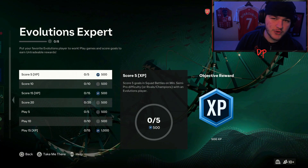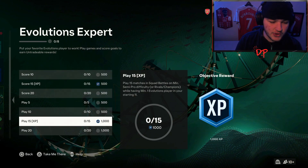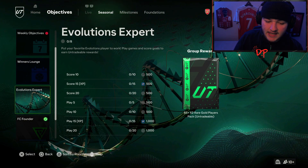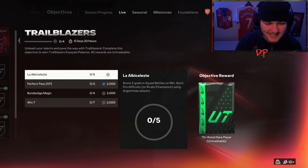EA also released an Evolutions Expert Objective where you just have to score goals and play matches with an Evolutions player, which is really cool, and you'll get an 85-plus double pack for it, which is amazing. They're pretty self-explanatory though, so we will not worry about them. Let's get started, boys.